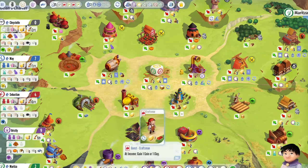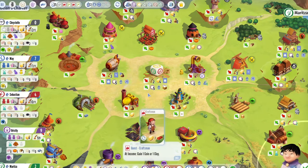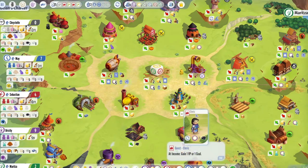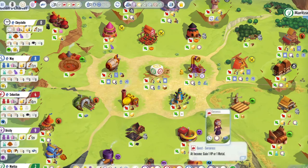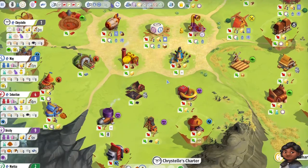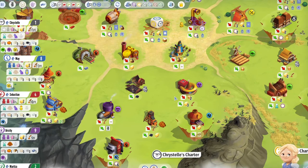We haven't spent any influence yet though. I think we want a coin over clay. Yeah we should have done this already — we've missed out on one already. Suboptimal. We're doing all right though.